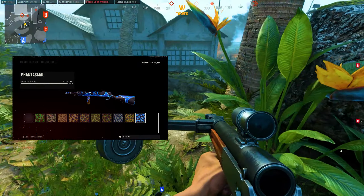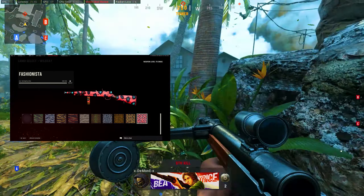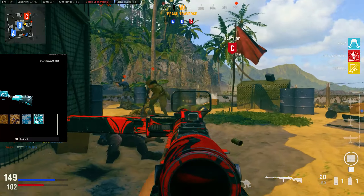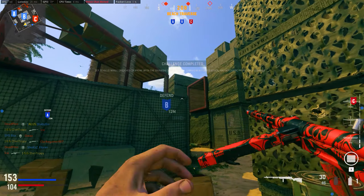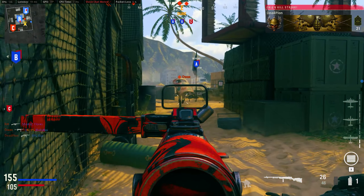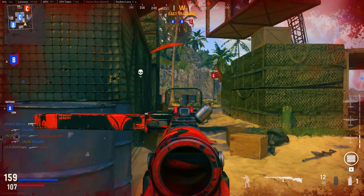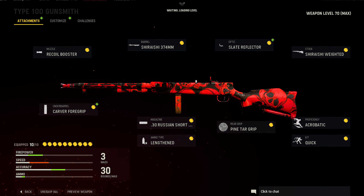Then we have Berserker — get 100 close range kills — and you want to do this at the same time as Wildcat, which is get 100 hipfire kills. You can do both of these at the same time as Mind Games, which is to get 100 kills whilst crouched or prone, whilst using the Shurashi 374mm Barrel, the Shurashi Weighted Stock, and the Acrobat Proficiency equipped. Just play inside Shipment or any small map — rush in and hipfire whilst sliding, crouch just before you get your kill. Using this class and playstyle, you should complete these in about three games on Shipment.